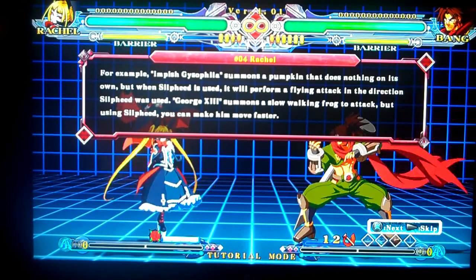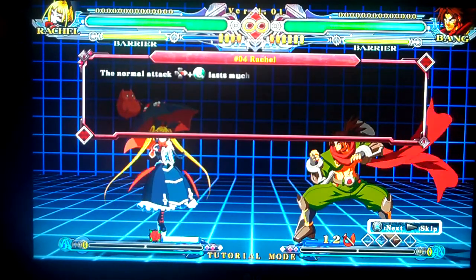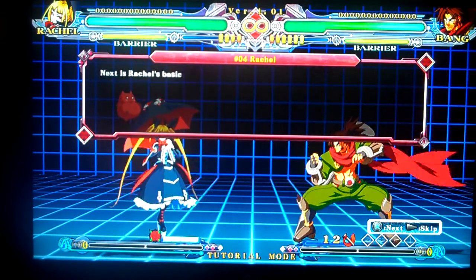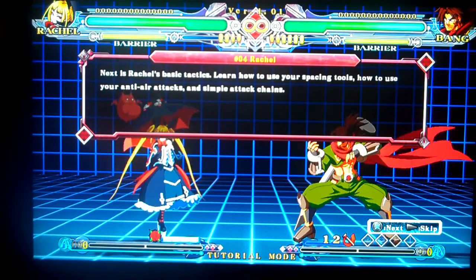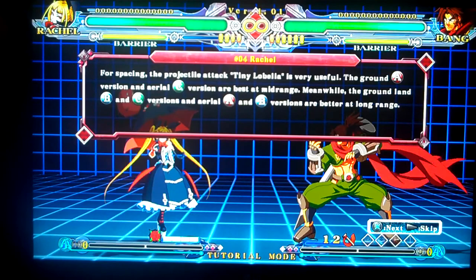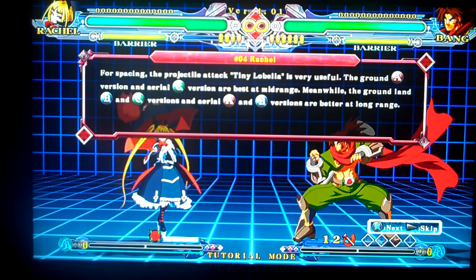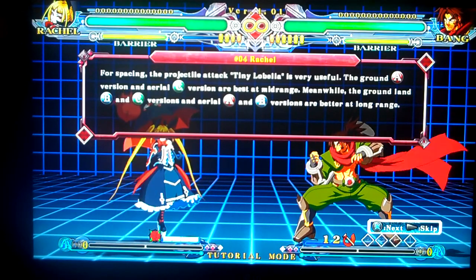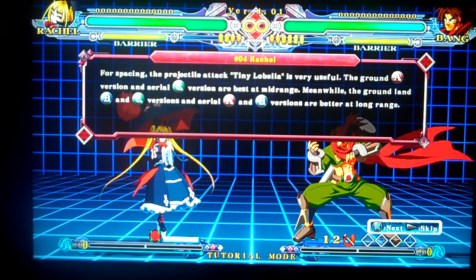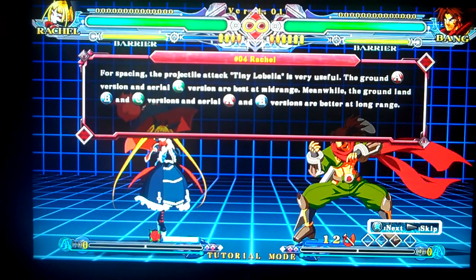Georgia 13th is the fryer — I believe that's quarter circle back plus C, and Gisophila is B. So A goes the shortest, B is middle, and C goes the farthest. They all have a little bit of a trajectory, so its trajectory changes accordingly between A, B, and C. You can hit people out of the air, even the little pod, which doesn't do much damage, but it can whittle away at the life of the opponent.